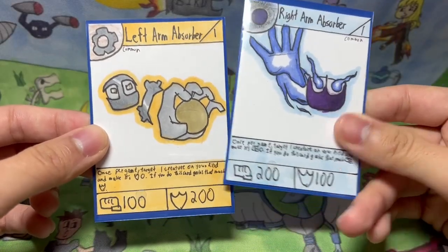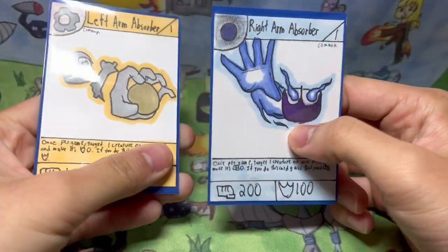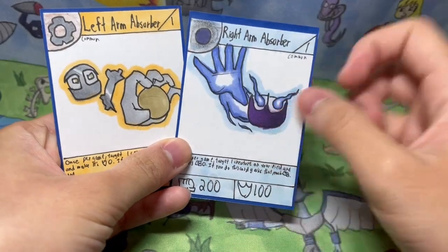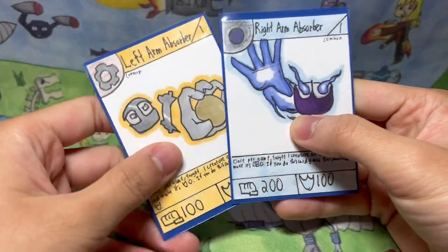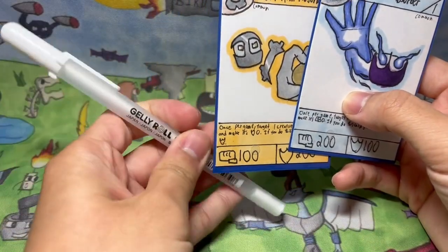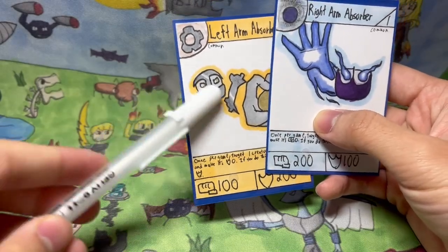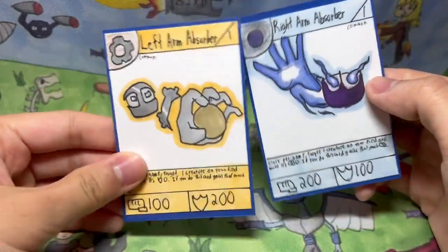I think they were both really fun to draw, and they both have the same kind of design — armor on their faces, and they both just have one huge arm. This one has a little gold orb and is attacking with the hand, and this one is more like absorbing. I even drew a little shiny effect on Left Arm Absorber, and I got this new gel pen — a Jelly Roll Japan pen — and I used the white pen for the edge of the head right there, and I think it came out really nice looking.